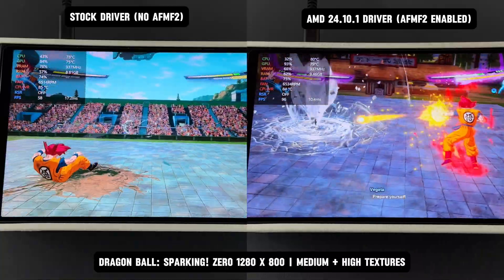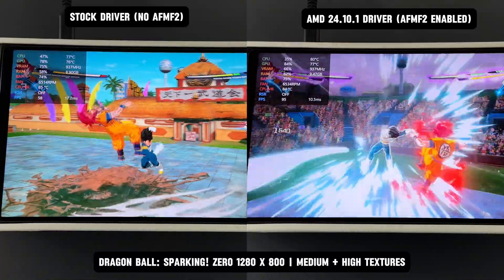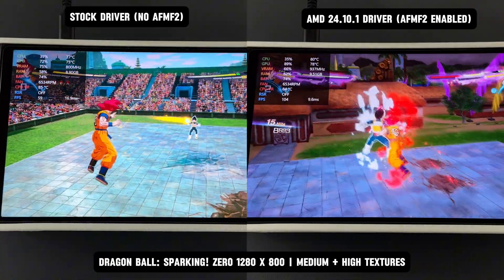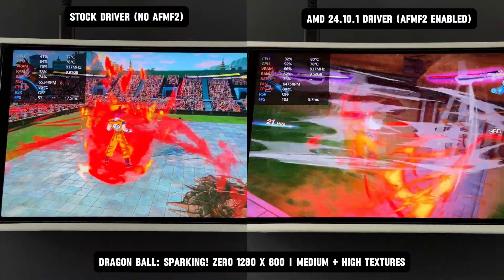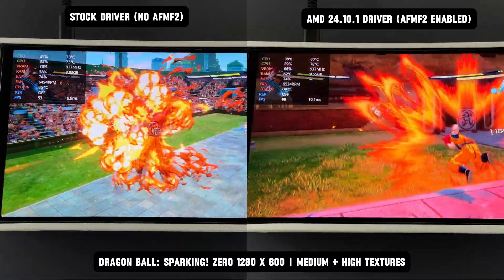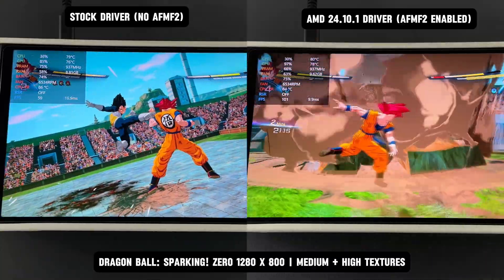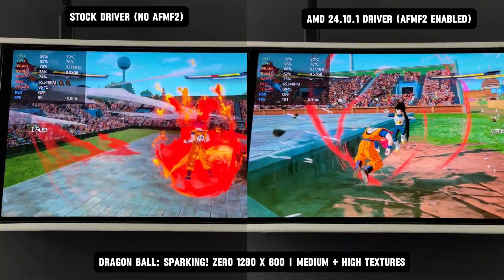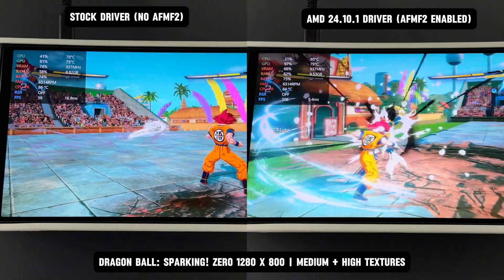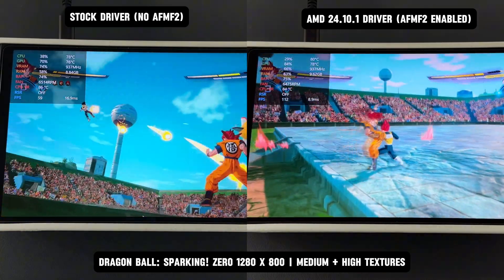While the actual frame rate remains at 60fps, frame generation creates intermediate frames based on that output, helping to reduce motion blur and enhance the overall visual experience. The result is a perception of smoother motion during gameplay, especially in fast-paced scenes. This technology can significantly improve visual fluidity and responsiveness, making the gameplay feel more engaging. Frame generation can enhance the smoothness of gameplay even in titles capped at 60fps. Based on my experience, I definitely prefer playing with AFMF2 over the stock driver. The smoother animations and quicker character movements make a noticeable difference, enhancing the overall gameplay experience.